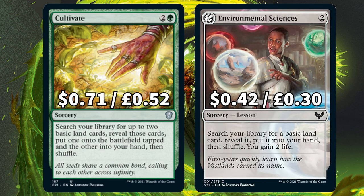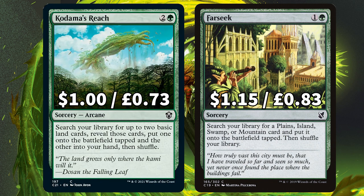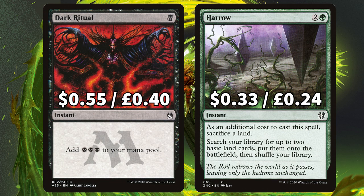Next up we have Commander staple Cultivate, and new from Strixhaven, Environmental Sciences — a sorcery that lets you search out a basic land and gain 2 life, which as you'll see for Dina is absolutely key. Some more green Commander staples with Kodama's Reach and Farseek to fetch out more lands, and we'll also throw in a Dark Ritual and Harrow for that early ramp if needed.